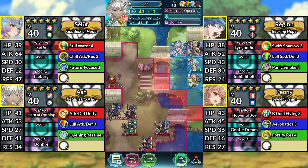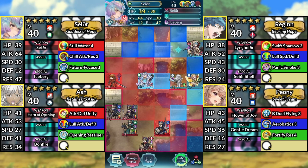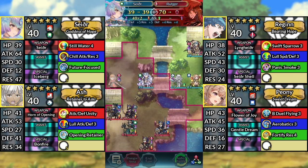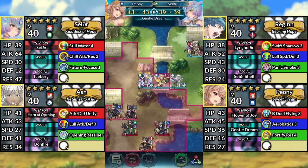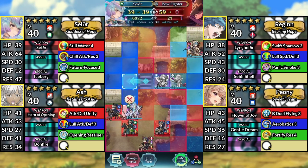For turn 1, move Ash to the left of Peony. Move Sather two spaces to the left of Ash and attack Rootgurr. Move Peony to the left of Ash and dance Sather. Move Sather one space to the left and attack the Bow Fighter.